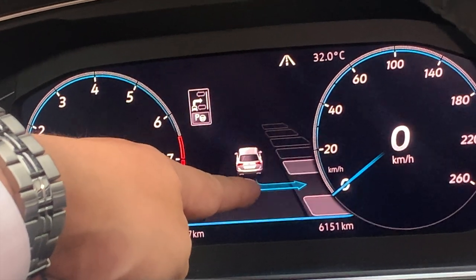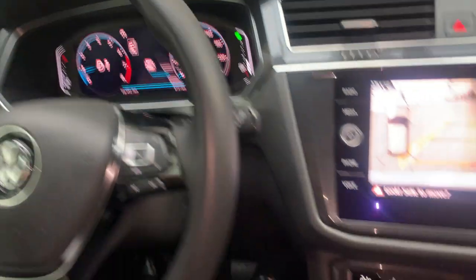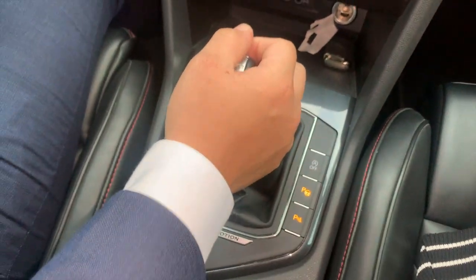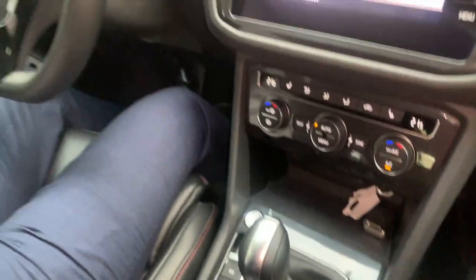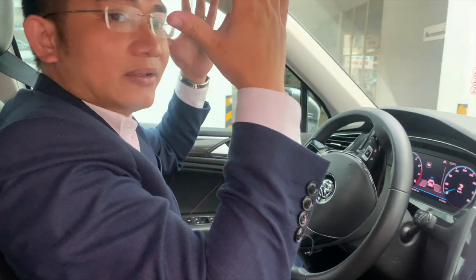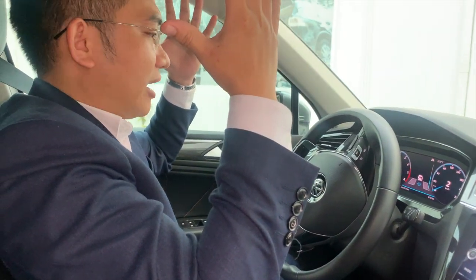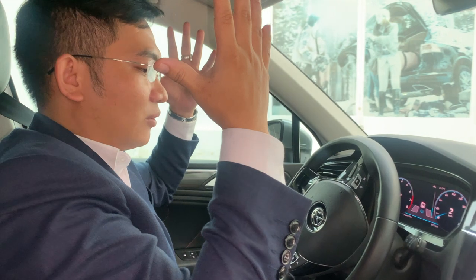Thấy không ạ? Thấy cái biểu tượng này đúng không? Rồi, bây giờ chúng ta sẽ vô số lùi. Rồi, bây giờ Lộc sẽ bỏ tay ra, thả tay ra đây. Mọi người sẽ thấy cái vô lăng nó đang tự quay nha mọi người. Lộc bỏ hết tay ra rồi và nó lùi - lùi rất là nhanh.